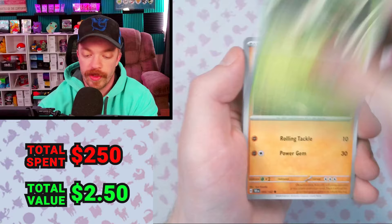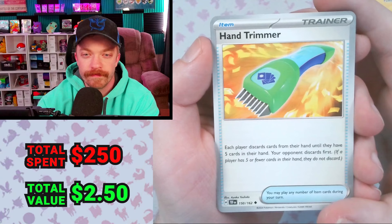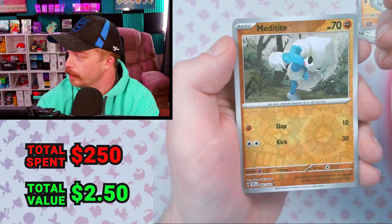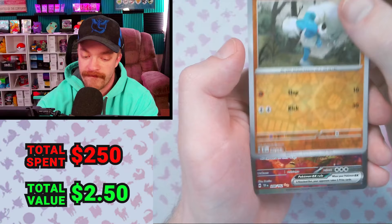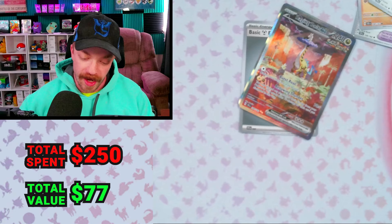We got Heatmore, Rescue Board, Sandy Shocks. I think it's a full art and I'm guessing it's the Gengar. Even better — it is my number one chase card of the whole set. We just got the Raging Bolt SAR. Holy crap. That was the first pack in the triple blister. That is the number one card I was after. Then we got a Snom, Full Metal Lab, a Golurk — we got another pull. It's a Walking Wake EX. We're two for two out of this triple blister.